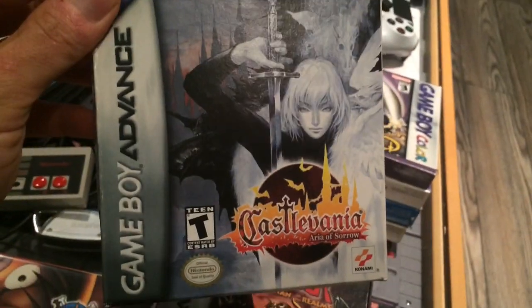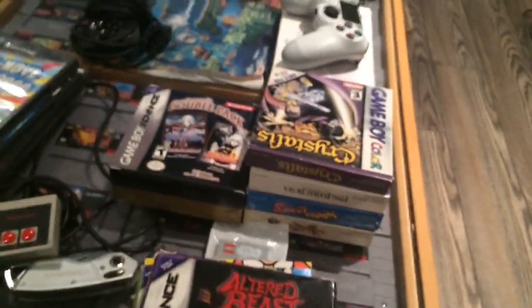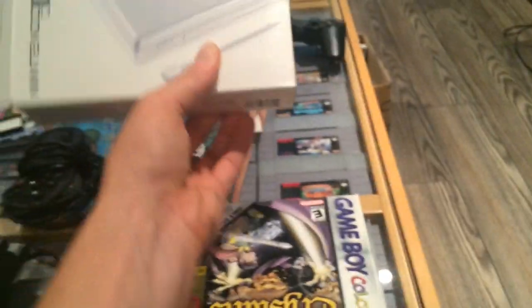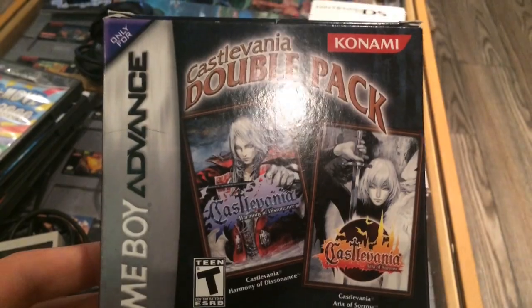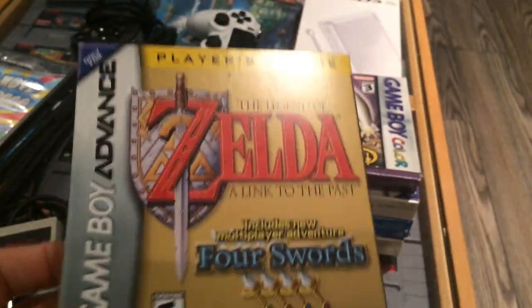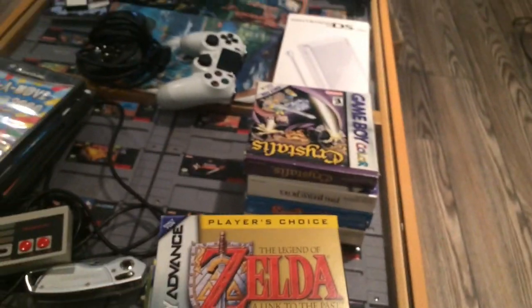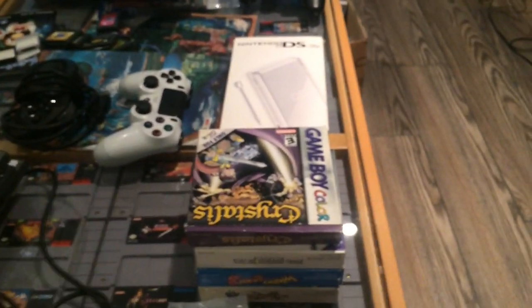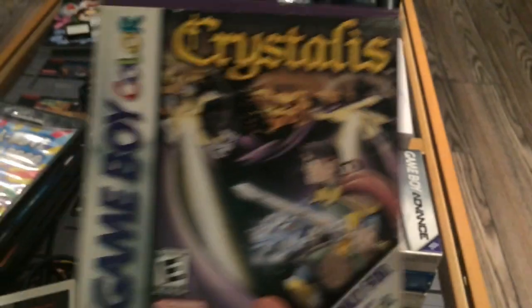I got a copy of Castlevania Aria of Sorrow for about $40 in great condition — I'm almost done my Castlevania collection. I also got a Nintendo DS Lite bundle from a guy for $50, which came with Castlevania Double Pack, Zelda Link to the Past complete, Minish Cap loose, and a couple of DS games which I've already traded. Those are like great games — $50 for that whole lot was really good.